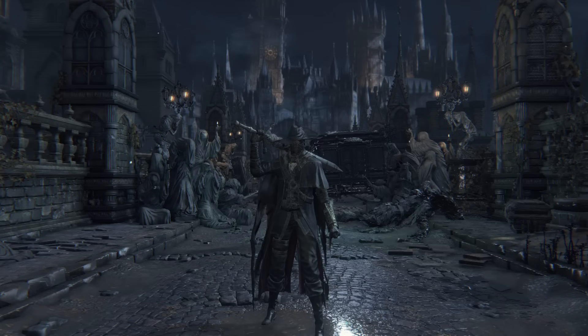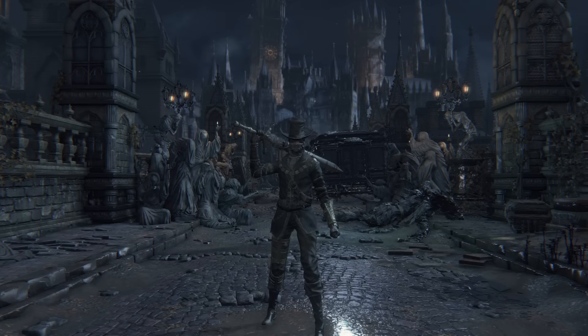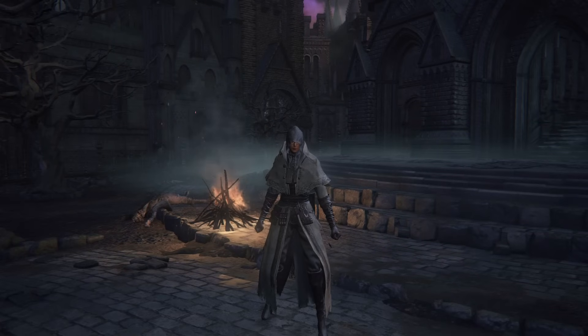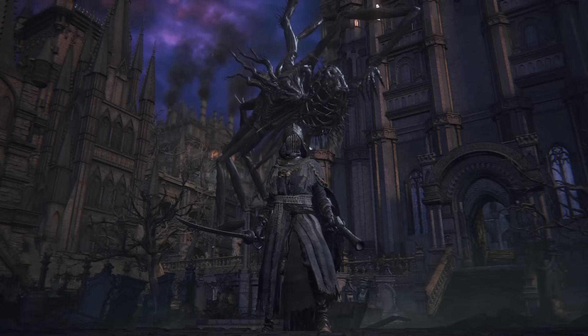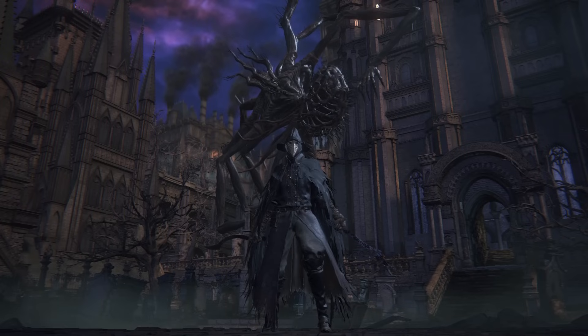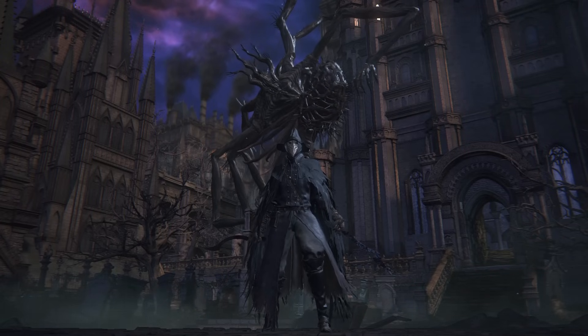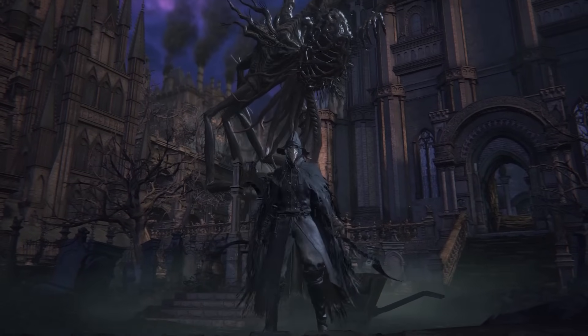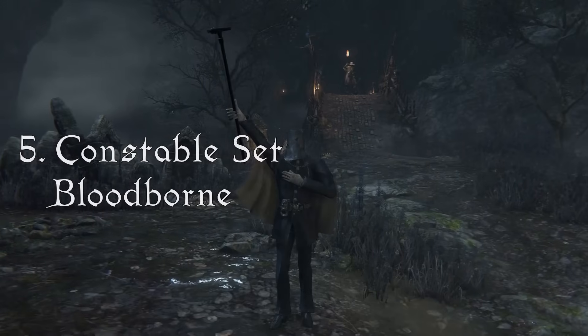And now for our first Bloodborne set. Of course, Bloodborne doesn't really have armour as such, instead featuring lighter sets — protective clothing sources to maintain speed when fighting against beasts. But that's really just a lore-based distinction, because mechanically these sets function exactly the same as armour, also featuring their own physical, elemental and status effect resistances. And hey, they look fucking awesome too. In fact, I could've gotten away with just featuring every Bloodborne clothing set in the game in this video, but instead I've focused on my absolute favourites, one of which is the Constable set.